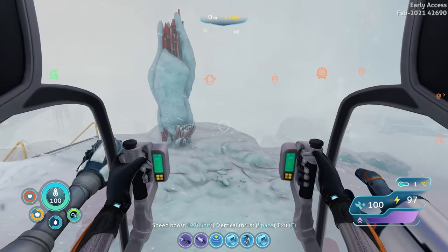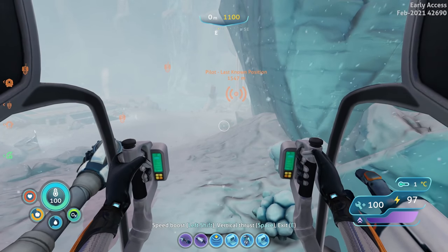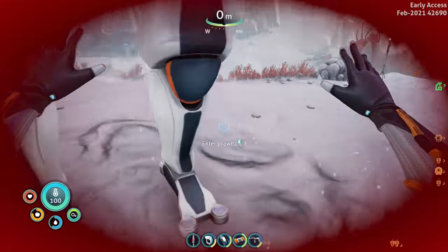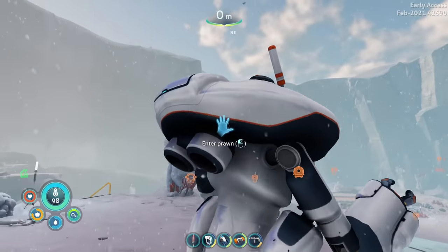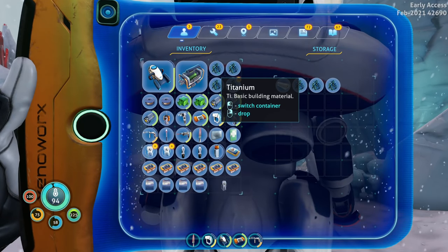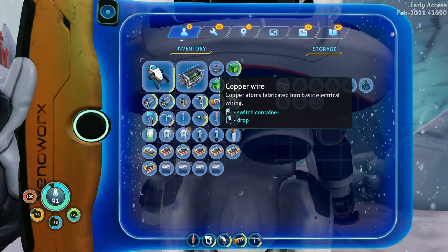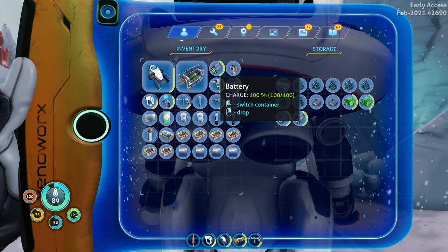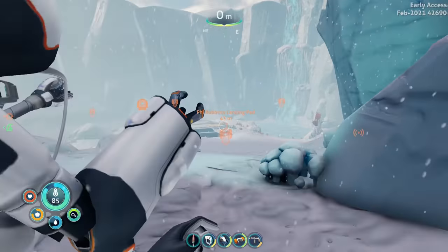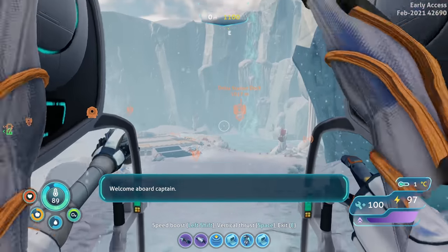I want to do a little bit of exploration but our inventory is full. Let's just swap all this stuff over to this guy and then we won't worry about anything. Okay cool.